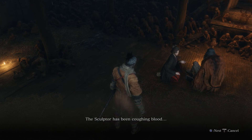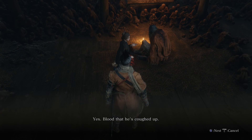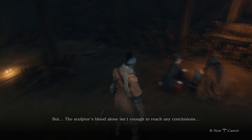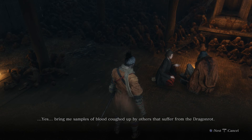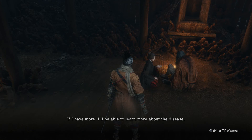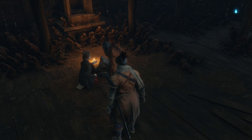The sculptor has been coughing blood. I took a sample of this blood for my dragon rot research. A sample of his blood? Yes, blood that he's coughed up. The color of the blood itself appears to be tainted, stagnant, but the sculptor's blood alone isn't enough to reach any conclusions. Is there anything I can do? Yes — bring me samples of blood coughed up by others that suffer from the dragon rot. If I have more, I'll be able to learn more about the disease. If I come across anyone afflicted by the dragon rot, I'll ask them. Here's a gourd seed, by the way.